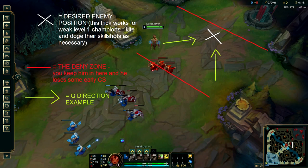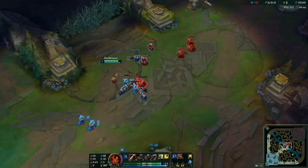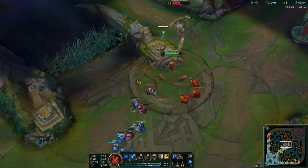In melee matchups where the enemy can't reach you early on, such as Fizz, you can just Q spam at level 1 to gain time, as he wants to engage on you at level 2 or 3, so you will have an advantage. This technique works against multiple matchups and most of the time you should win the level 1 trade.